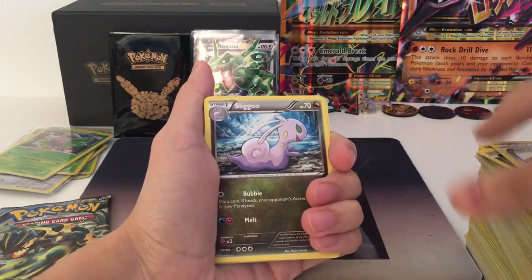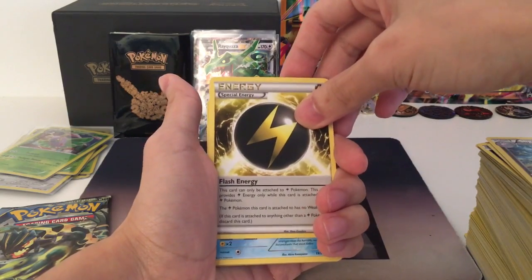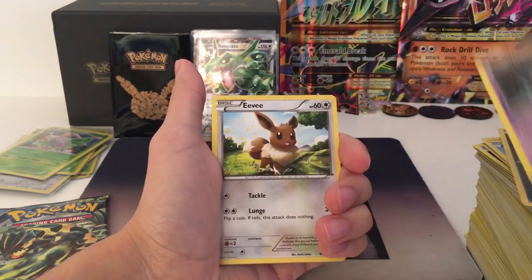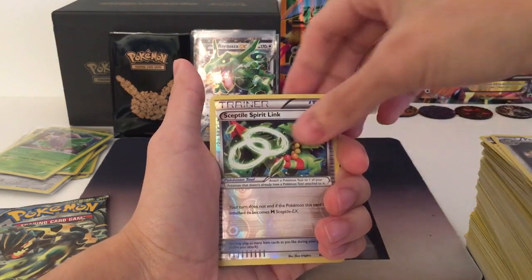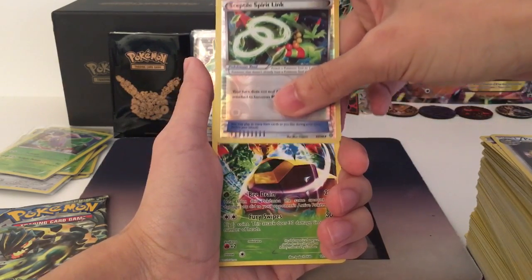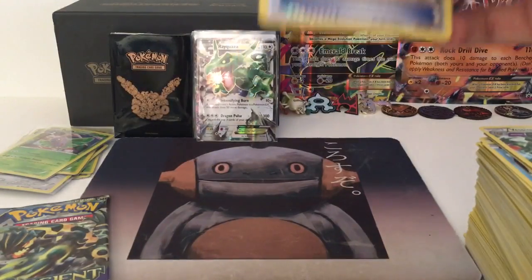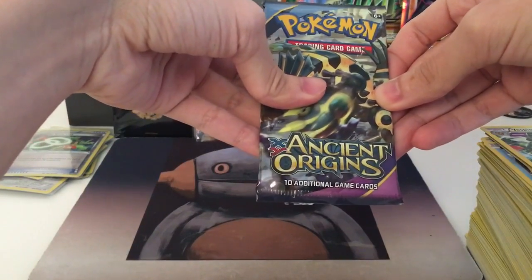First Ancient Origins pack: a Paint Roller, with a Sligoo, Flash Energy — not a Special Electric Energy, that's what I always say — Magikarp, Inkay, Unown, Eevee, Persian. We have a Reverse Sceptile, and our last card is Vespiquen. Vespiquen goes here. We're gonna sleeve up the Reverse card. Last pack is this Ancient Origins pack.